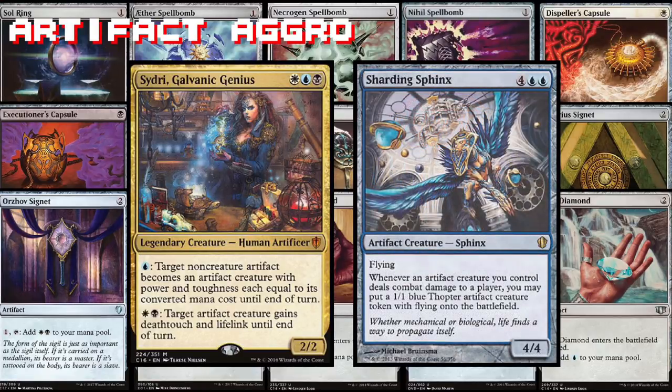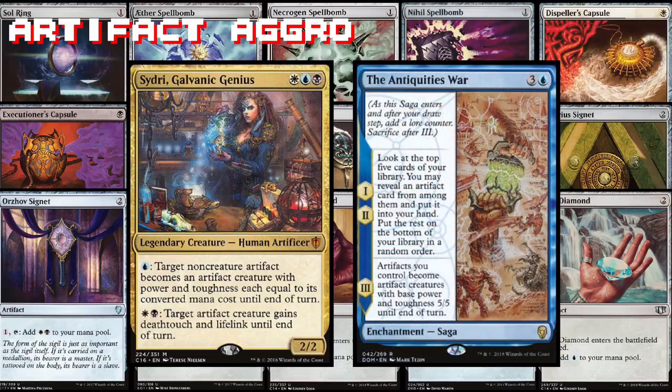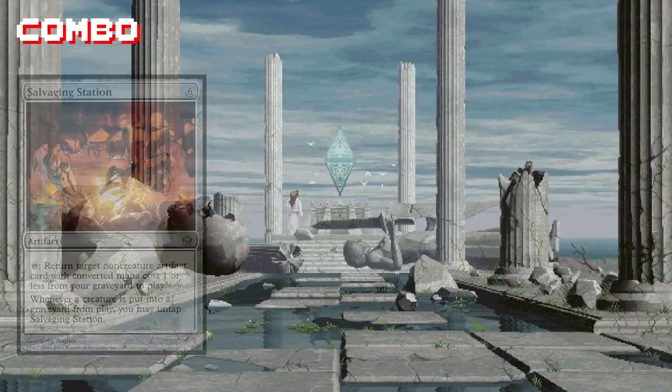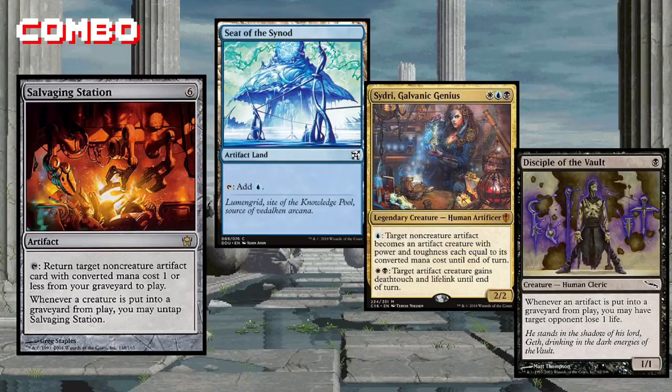Do you like Thopters? Of course you do. Sharding Sphinx is here to help us make all of the Thopters. And who needs Sidri to animate our artifacts when we can use March of the Machines or The Antiquities War to turn all of our little artifacts into a raging robot death army?